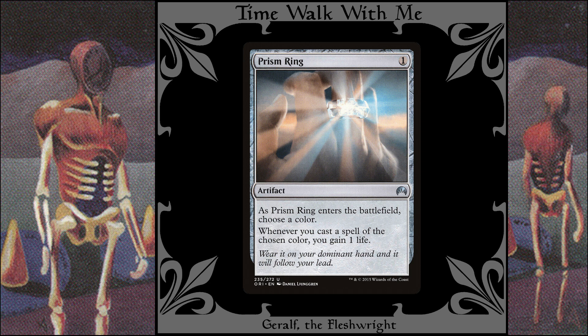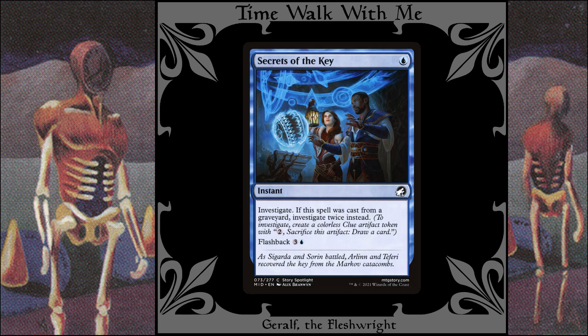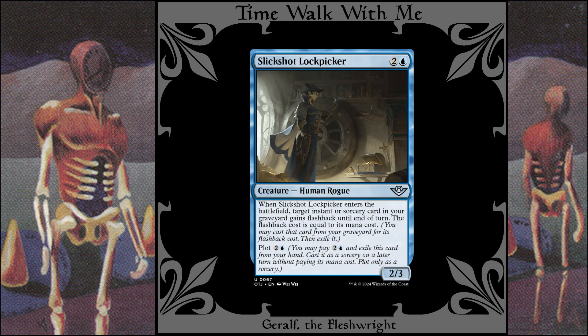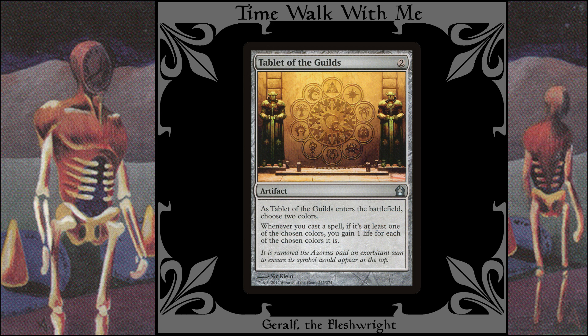Prism Ring: you'll be casting a lot of blue spells, so it doesn't hurt to gain a bit of life from them, especially since this artifact only costs one. Razzle Dazzler: this guy gets bigger with your second spell each turn and becomes unblockable. Secrets of the Key: this gives you a clue token, and it can be cast twice. Slick Sequence Lockpicker: plotting this creature helps you cast the spell it gives flashback to when it enters the battlefield. Swiftfoot Boots: people will probably be gunning for Geralf, so this will help protect him. Tablet of the Guilds: like Prism Ring, this low-cost artifact gives you life for casting blue spells — it doesn't really matter what other color you choose since this deck is mono blue.